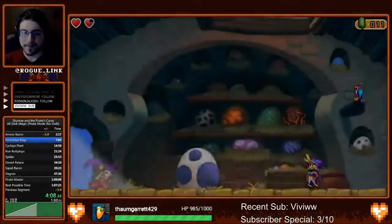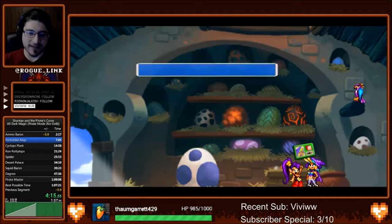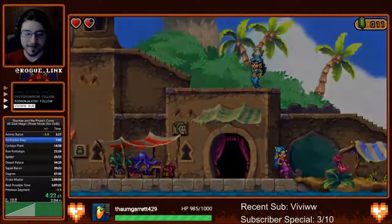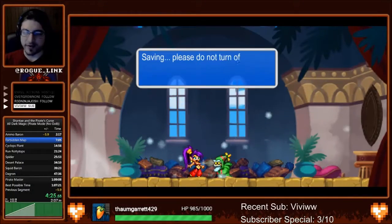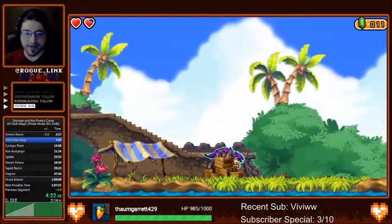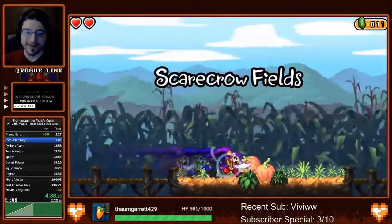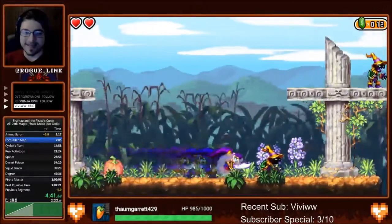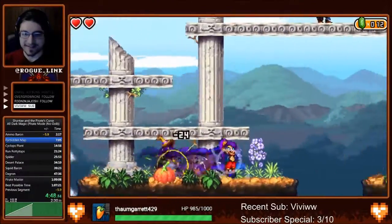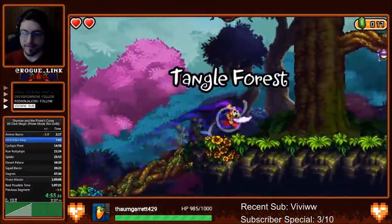We need two things to leave this town: a library card, which we get from Sky, another recurring Shantae character, and we also need to save. We're going to talk to the guard and do something called the Risky Shuffle. In order to do the Risky Shuffle, you need a controller that can have two different kinds of inputs — like an analog stick and a D-pad — and you rotate between the two of them frame perfectly, allowing us to dash over very short distances instead of needing the very long charge-up the game usually requires.